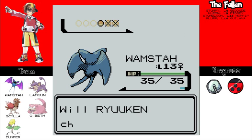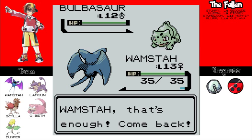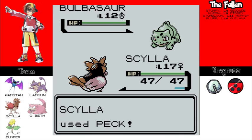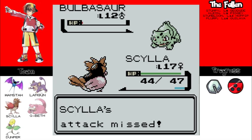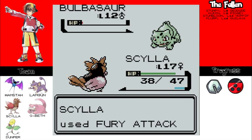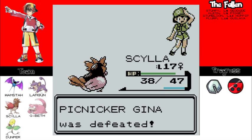The opponent is about to use Bulbasaur, so we're gonna switch to Scylla — Scylla's getting all the XP. You should let me have your Bulbasaur, it'll be cool. Peck, nom nom nom — super effective! Almost got it. Fury Attack because why not. Weird animation on Fury Attack. Picnicker Gino was defeated!